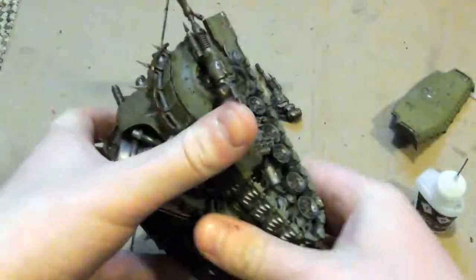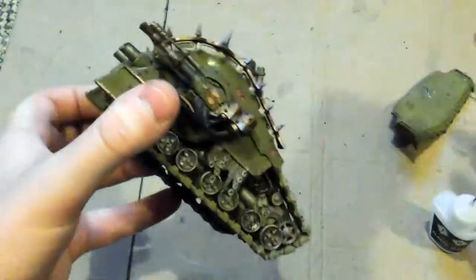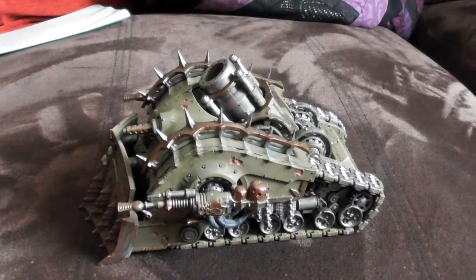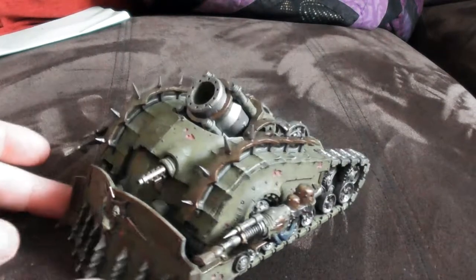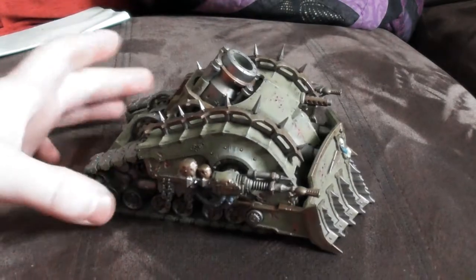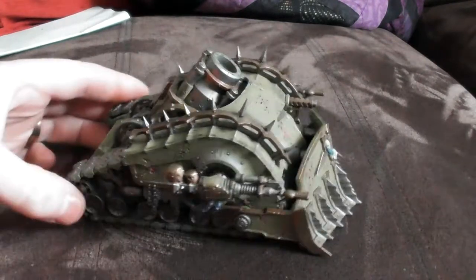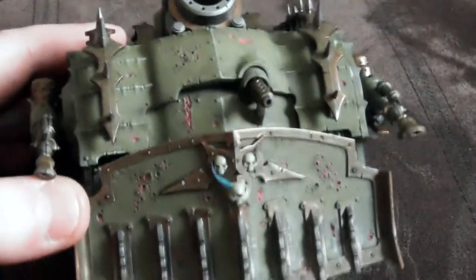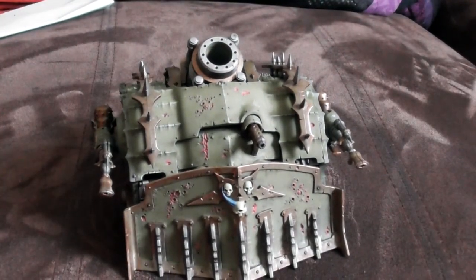It's a fun little model. And there it is, all built and ready to go — the Plague Burst Crawler from the Death Guard. This foul bringer of disease and death is ready to launch its shells into the enemies of the Death Guard. I do hope you enjoyed this video. Don't forget to comment, rate, and subscribe for more. Until the next one, this is Dave. Death to the False Emperor.